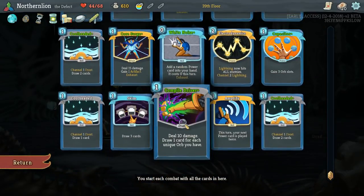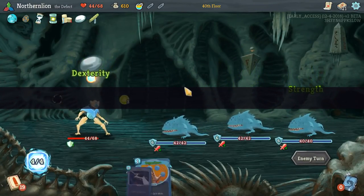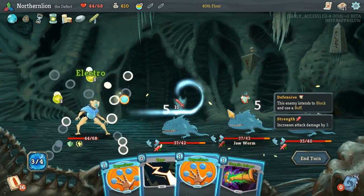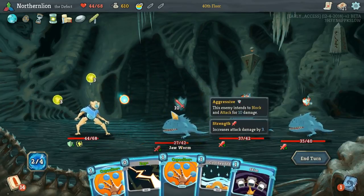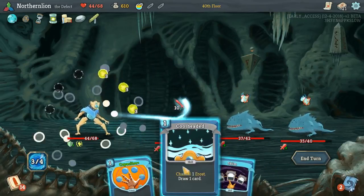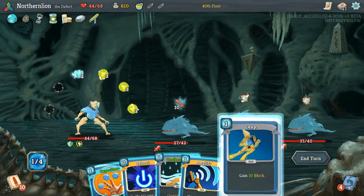Hologram pre-upgraded — very interesting. But I think, and I don't do this lightly, another Leap would be very helpful. Kind of the same boat as before. I like doing Electrodynamics first so we can get the energy out there, but we're going to Compile Driver first so we can get two draw. Now we'll Zap for energy. We are still taking damage, so we'll play one Capacitor, then a Cool-Headed. We could Reboot — I think I'm going to start with a Skim though, I just really need any block.